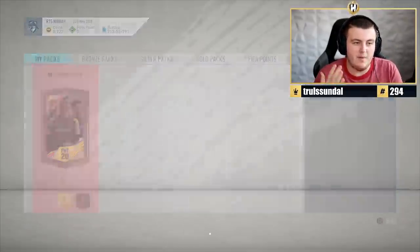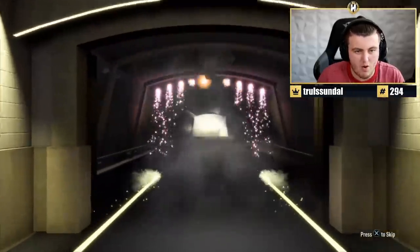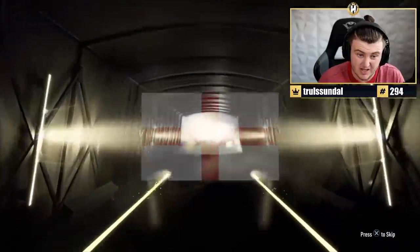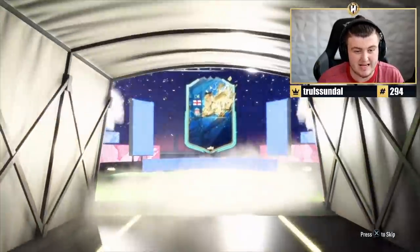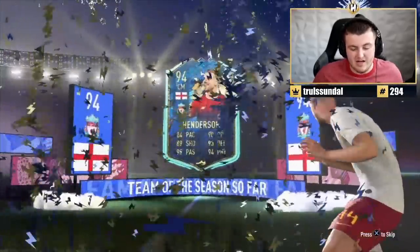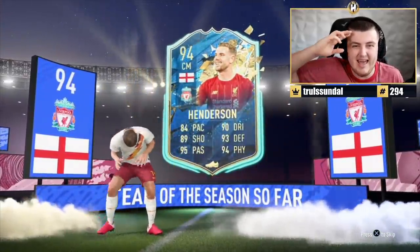Last pack for the video. If you've enjoyed it, please make sure to leave a like down below and subscribe if you aren't around here. Thank you very much for 150,000 subs — I really do appreciate that. Are we ending it on a big dub or a big L? It's going to be English centre-mid — Jordan Henderson. That's actually not a bad one to end off on. He's actually still a really good player to use right now. Tomorrow morning we'll have a video of the Any Icon Packs from Objectives. Thank you all for watching.